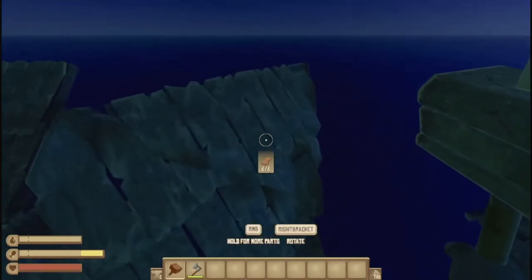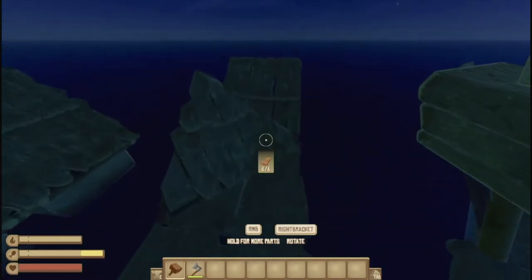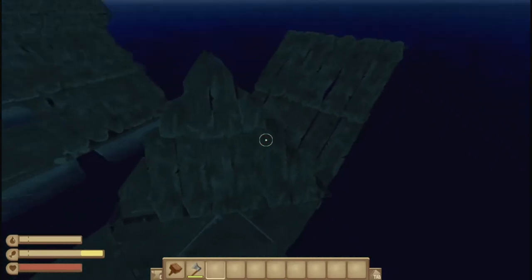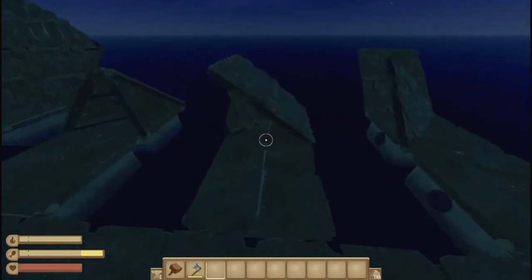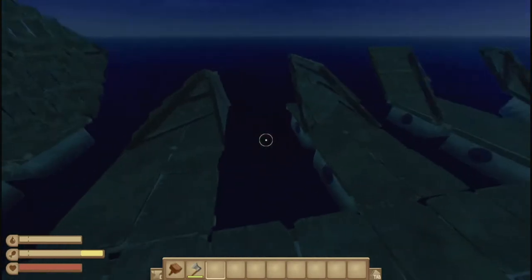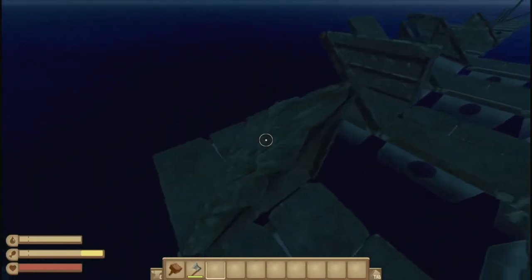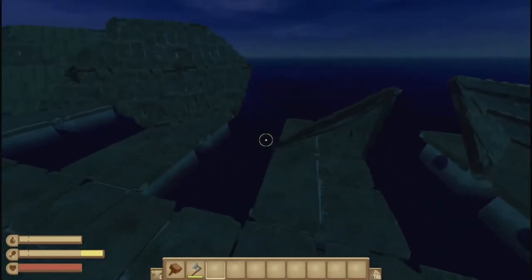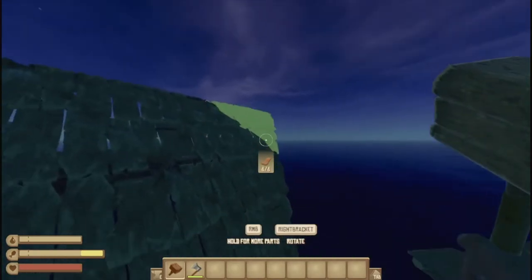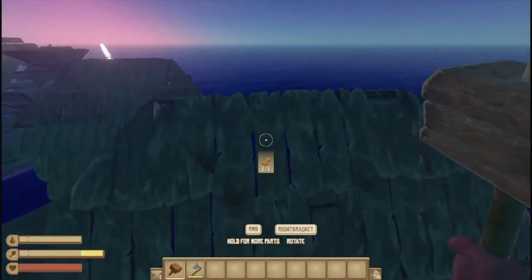When ramps are placed on each other you don't actually walk up them — you have to jump. Normal ramps don't have an issue with diagonal ramps, it's just another angle. You can place triangles along them and make a pretty cool corner detail. You can also place diagonals on them and make a hexagonal structure, though you can't walk up it — you have to climb.